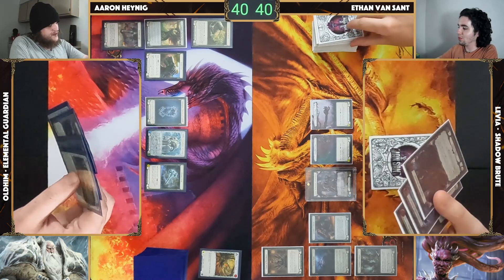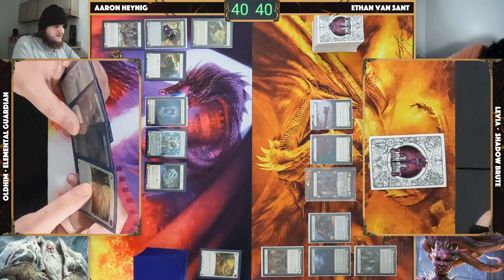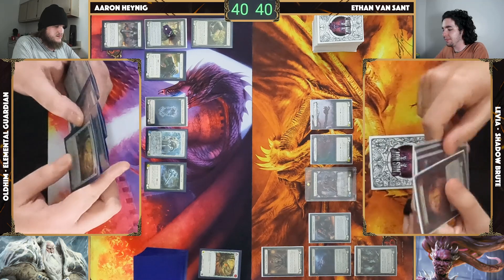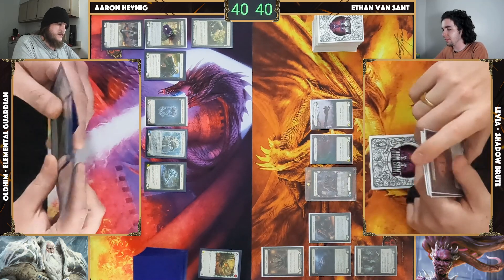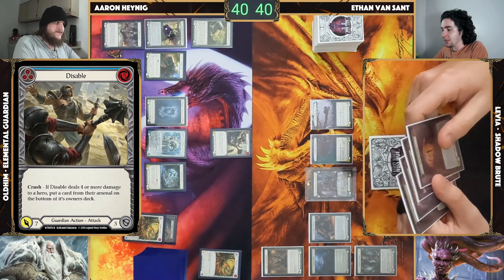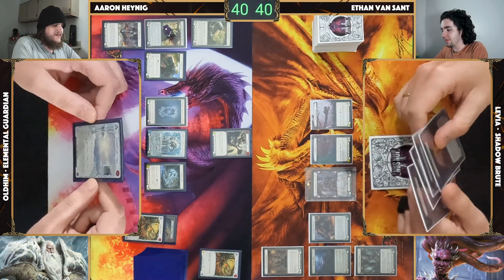Started my turn three — oh baby, this is what we like! I am going to play a Disable, coming in for seven. Crush — puts your arsenal on bottom of deck.